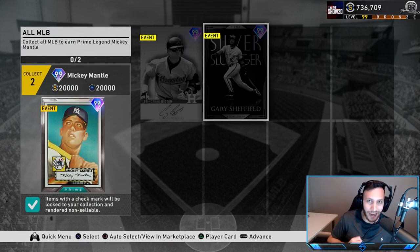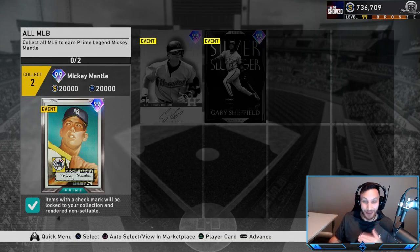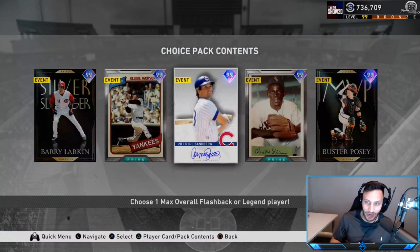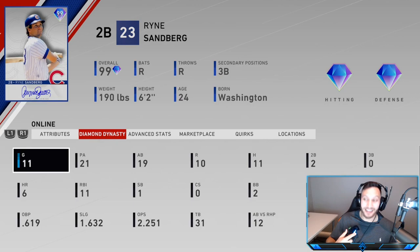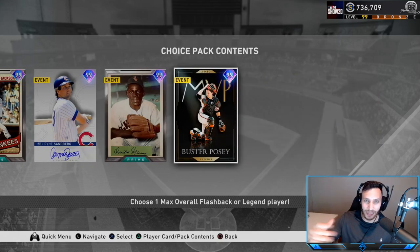A little off topic - if you guys look in the upper right hand corner we are level 99 bronze, which means we are very very close to having a chance to pick one of these guys: Posey, Mimoso, Sandberg, Reggie Jackson, or Barry Larkin. I think I want to choose Sandberg - we're 11 for 19, batting .579 with six moonshots so he's an animal. But if you guys want to see a different card and a different type of gameplay debut, let me know in the comments.